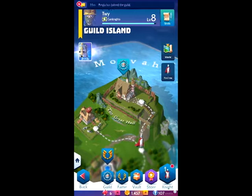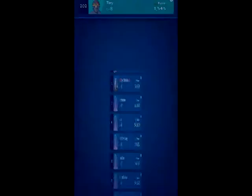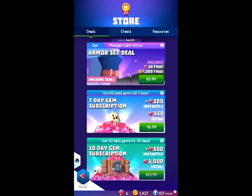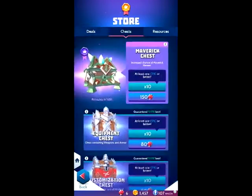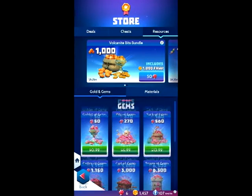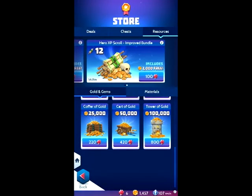Next we're going to go into Fame — so me versus everyone else — as well as the store. Here you can actually buy chests or get certain things like an armor set deal. After a certain amount of time you get one of these chests for free. It's really hard to get your diamonds — your gems — in this game, so I would be careful where you spend them.